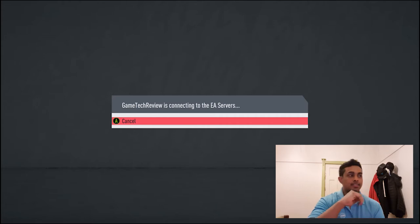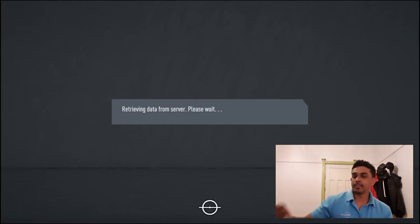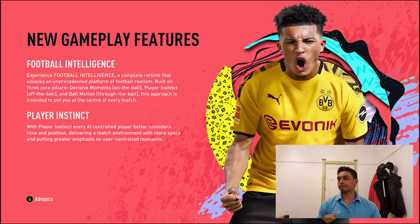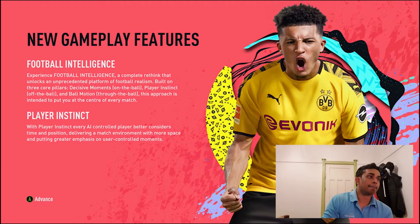The four key dates we need to know: first is the 18th, when the web app goes live. Then the following day we have EA Access. The 24th is the pre-order release, and the 27th is the full game release.